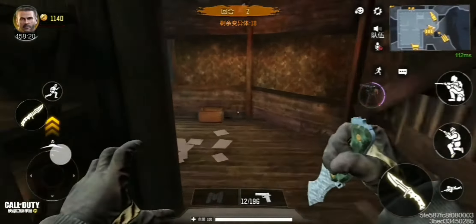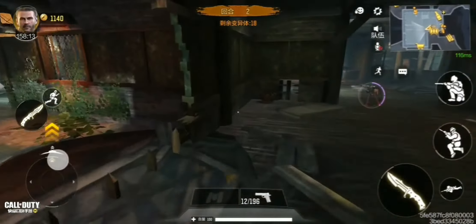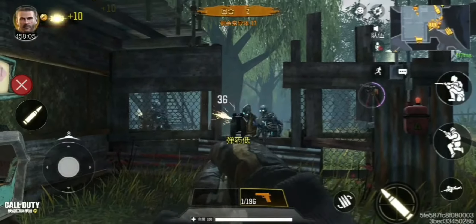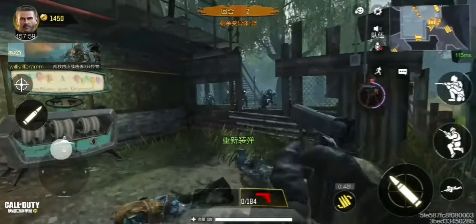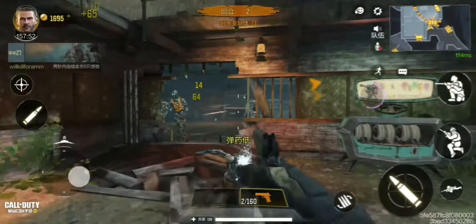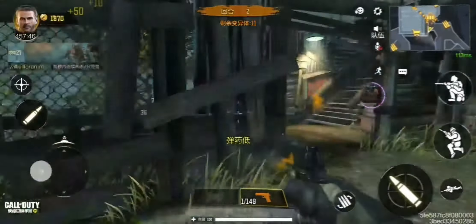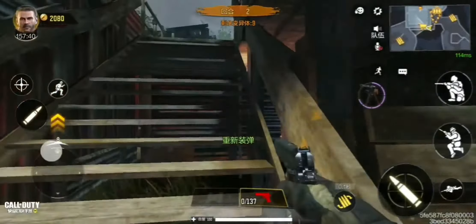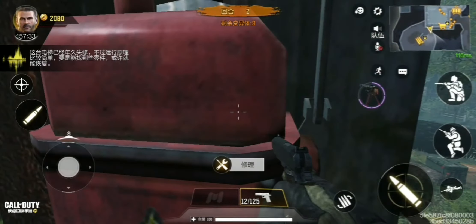This is just for the elevator and for later on when I need Juggernaut. I've also figured out where the Pack-a-Punch parts are: through that gate behind me, then inside the building next to the window should be the first part, and then through the room that has the Pack-a-Punch machine. I'm going to go repair this elevator real quick, end the round, and then I should have enough points to buy the RPD.